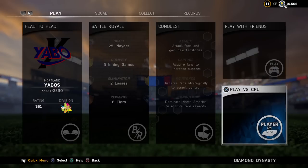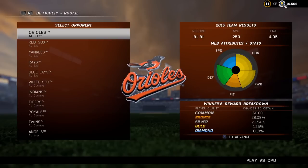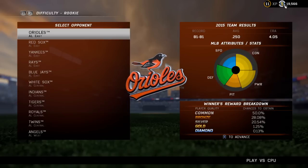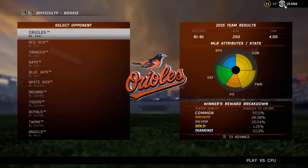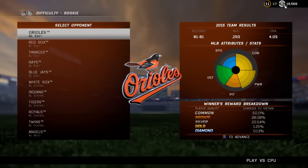If you guys do not already know, when you play against the computer you can change the difficulty settings and it actually gives you better rewards. For instance, if you look at the bottom right hand part of the screen, it says win reward breakdown where common is the most common at 50% for rookie. Then it goes 20% of getting a bronze, 20% getting a silver, 1% of a gold and 0.13% of a diamond if you play on rookie.